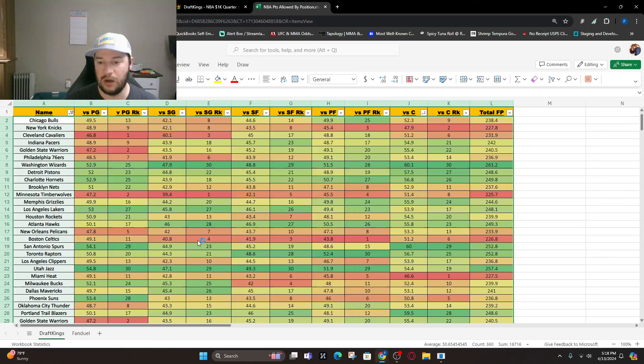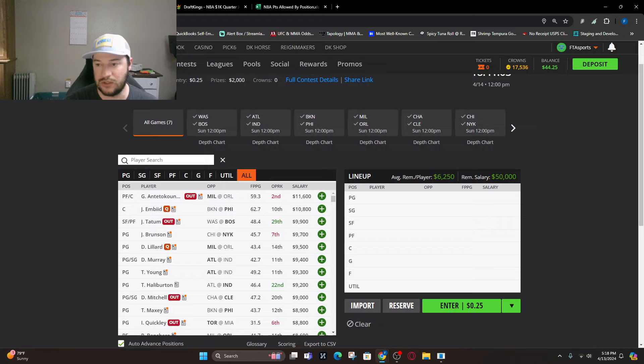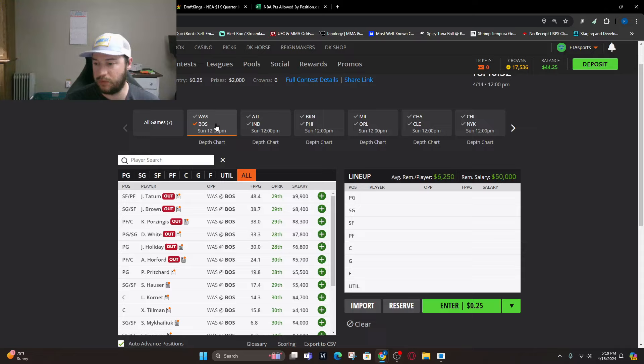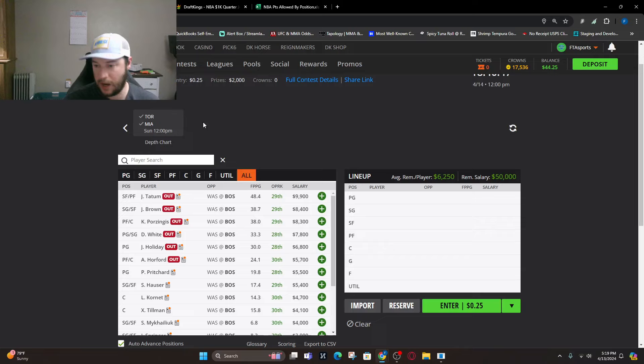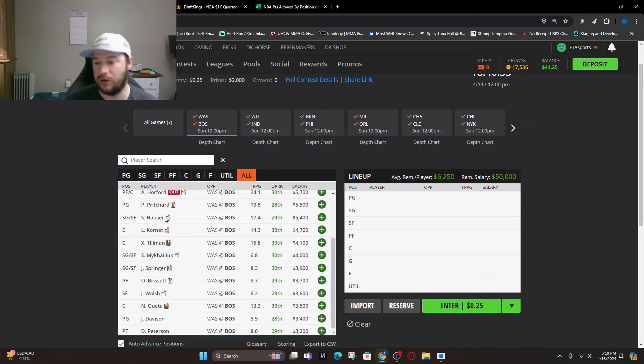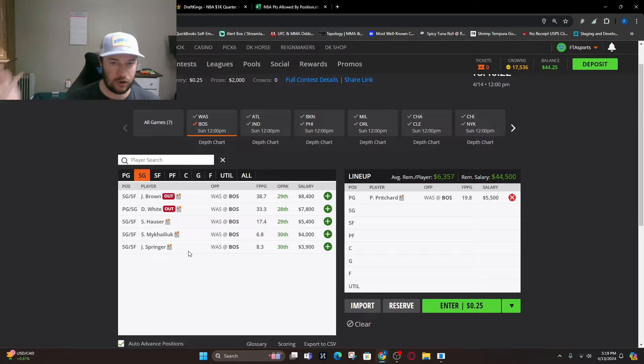Looking at the tool position by position. For point guard, the worst defenses are Utah, Spurs, Phoenix, Lakers, Wizards — and Wizards are playing Phoenix. You're going to find value in the Boston game — Pritchard, Hauser, Cornett. It's probably going to be Pritchard for me. He still gets the minutes, should play most of the game. All the main starters are going to be out for Boston. Teams that have made the playoffs are probably going to rest their guys — that's what we're going to expect when building this lineup.